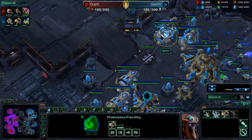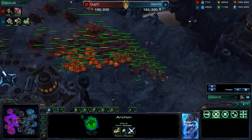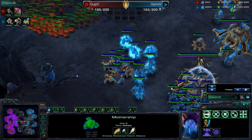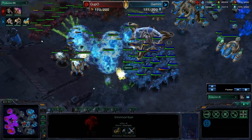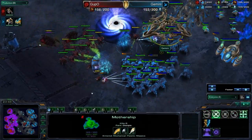Once you get your Mothership up, it's pretty much all about just getting good positioning with your army and getting a Vortex off. I don't quite have enough energy yet. Another engagement — all my Zealots and Archons are in the front, soaking up all of the Baneling hits. You can see three of them are still alive. Vortex does go down.